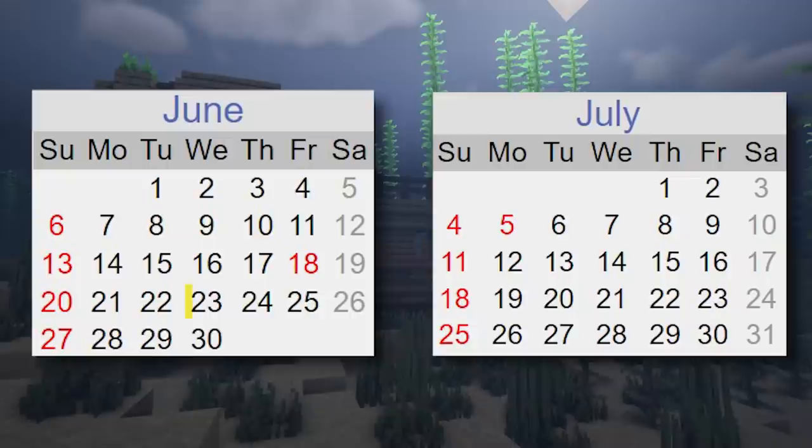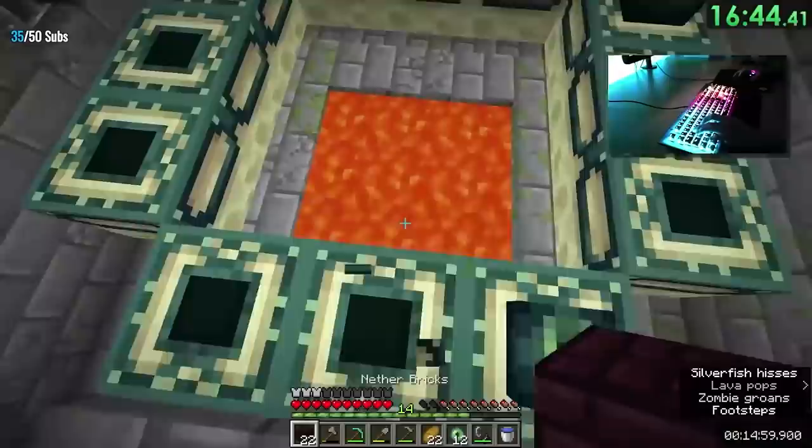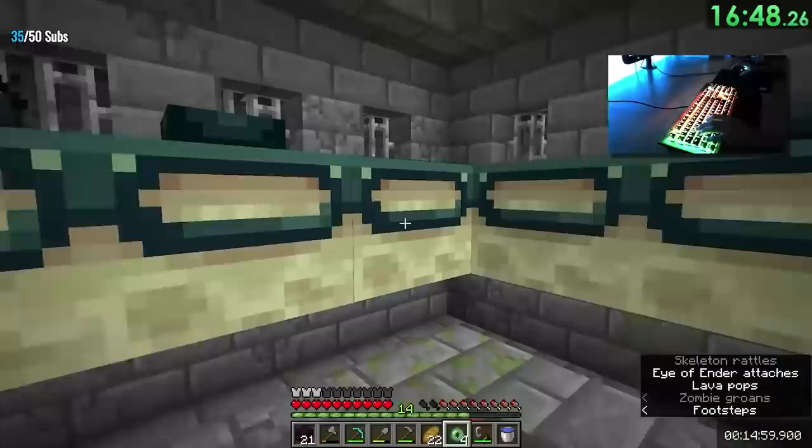His final time was 21 minutes and 8 seconds. Not only was this the 1.16 world record, but 10 days into the existence of the version, there was a new fastest random seed glitchless time across every version of Minecraft. By no means was this run perfect though, because there was still a lot of room for improvement, namely with the end fight — so far, end fights had taken multiple dragon perches.